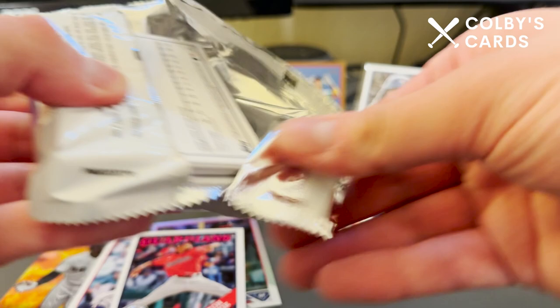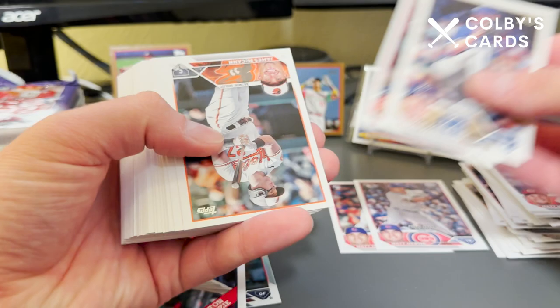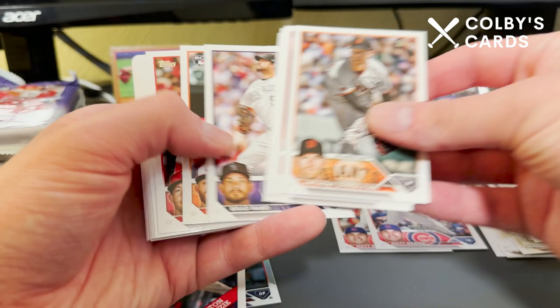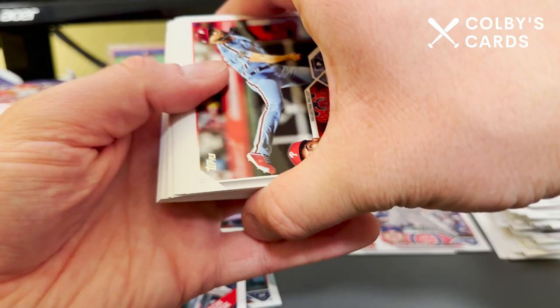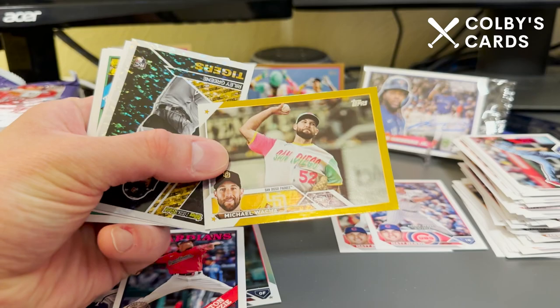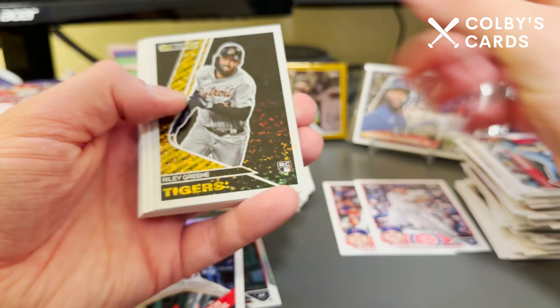Since we know we've got our Baseball Stars auto in that stack, we are guaranteed one autograph — obviously in that stack — and then we're also guaranteed two relics on top of that. One is probably going to be a manufactured relic, the other a regular jersey relic — probably one of those Major League Material cards or All-Star cards. Getting to the good stuff: here's one of those gold foil cards — Michael Wacha.